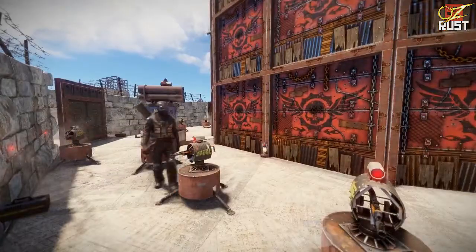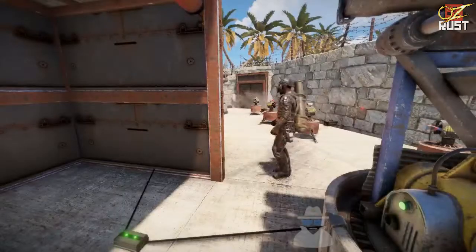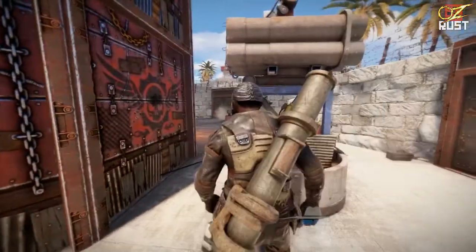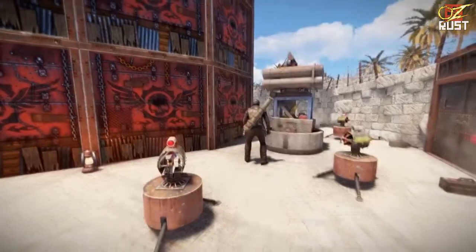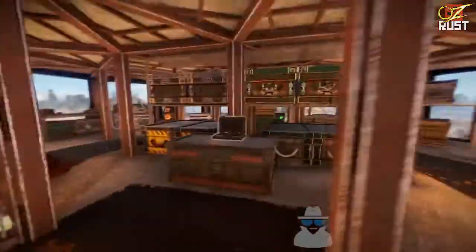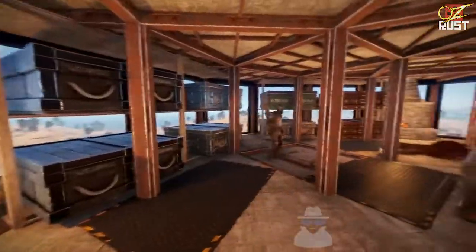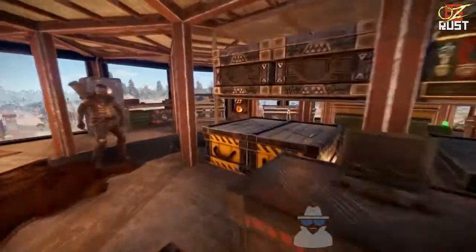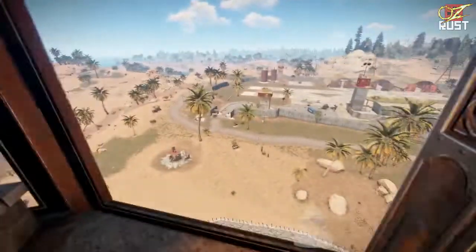It's pretty tricky to get up here if you want to take the long way. There are some ladder hatches, but I'll teleport up to the main floor. Oh wow, that's fantastic! So this would be the main loot room. This is fantastic — lovely out here. It's going to be nice and organised, with a lovely view out everywhere.